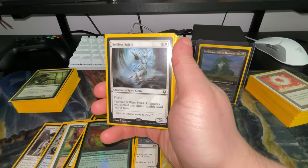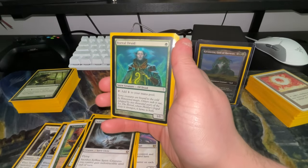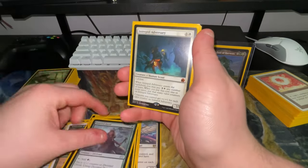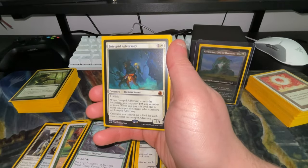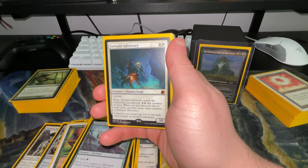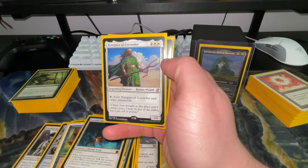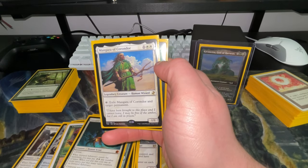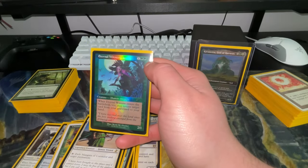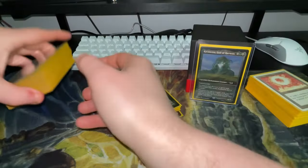Selfless Spirit lets you sacrifice him so creatures you control gain indestructible, just to protect yourself. Boreal Druid and Devoted Druid are mana dorks. Intrepid Adversary lets you pay two mana any number of times to put valor counters on it, and creatures you control get plus one plus one for each valor counter. Mangara lets you exile a target permanent — good for removing a combo piece. Eternal Witness rounds out that pile.